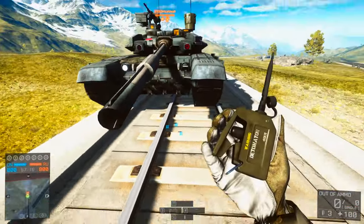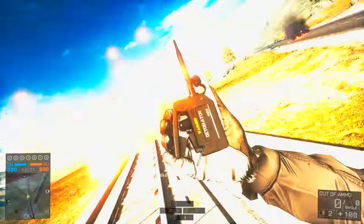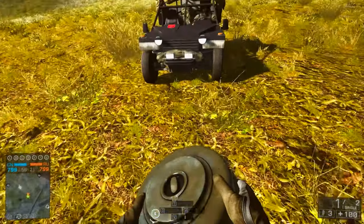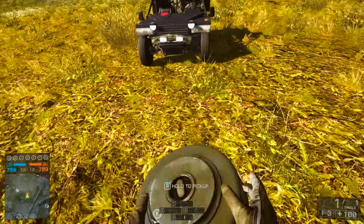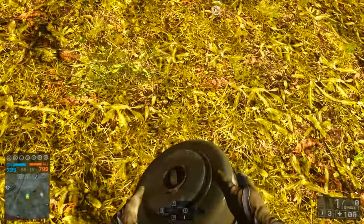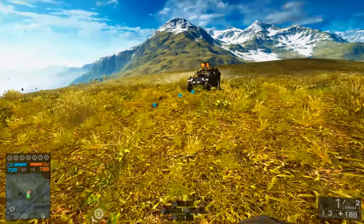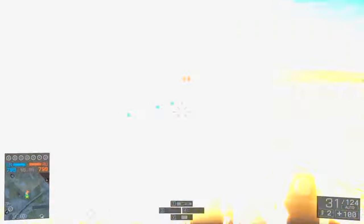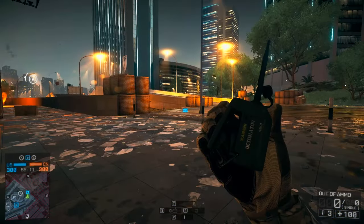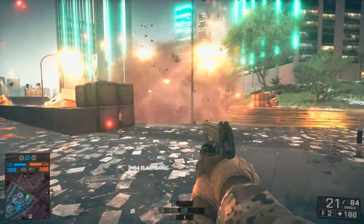Flashbangs aren't just used for temporarily blinding and disorientating your enemy — you can also use them to blow stuff up. If you throw these bad boys anywhere near C4, SLAMs, mines, whatever, it'll blow them up. This can net you some random kills sometimes, and if you want to have some fun with an enemy vehicle that hasn't noticed you yet, chuck some C4 on them, get a friend to put some C4 on them, and then toss that blinding light of justice at them. Boom. The kill cam even says that you got killed by a flashbang, and that will leave many players in vehicles scratching their head for days.